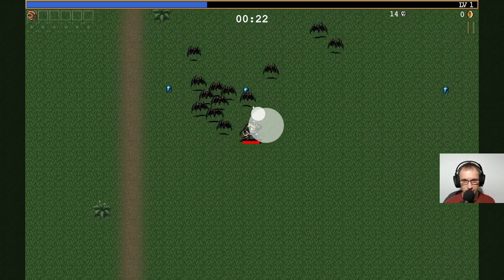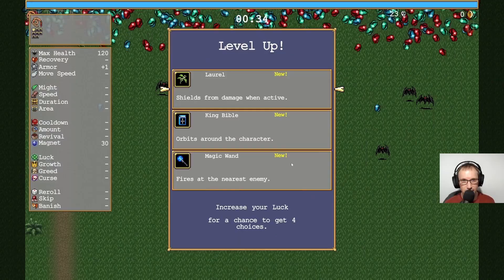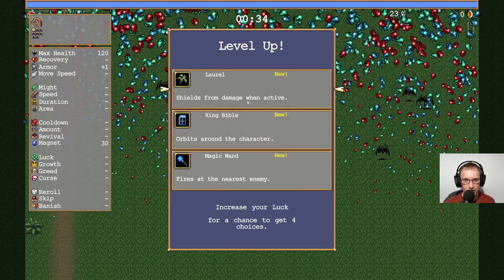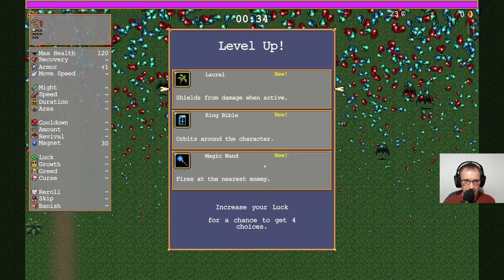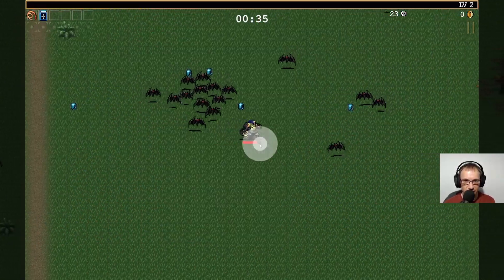Alright, so not doing very well yet. Leveled up. Shields from damage when active. I don't know how we do all this. Always run a character, fires at the nearest enemy. Let's have the King Bible, why not?